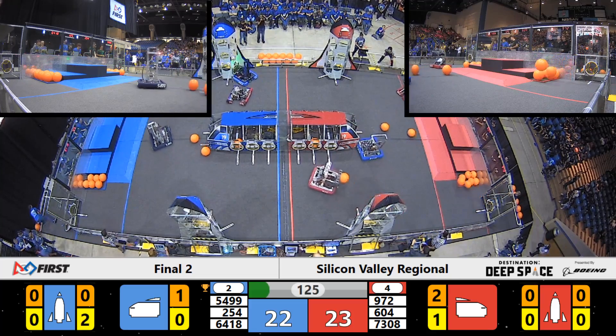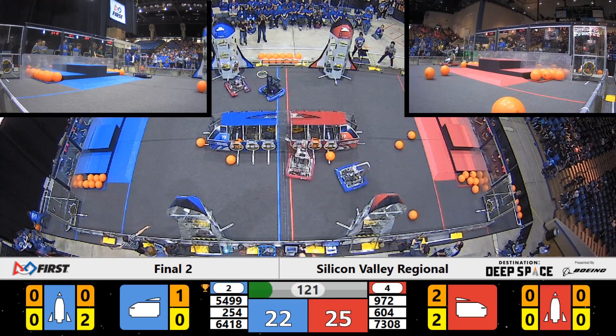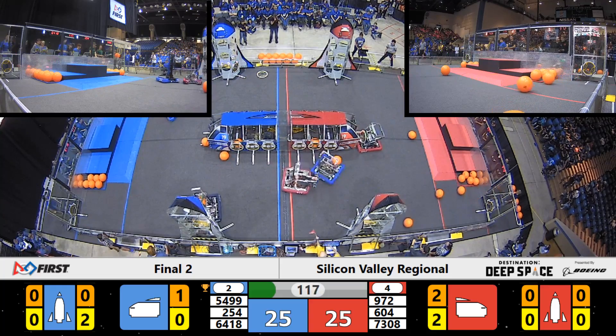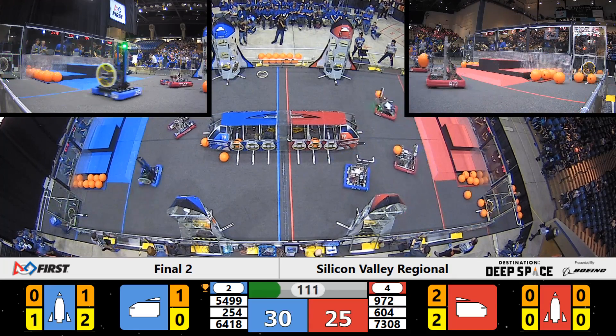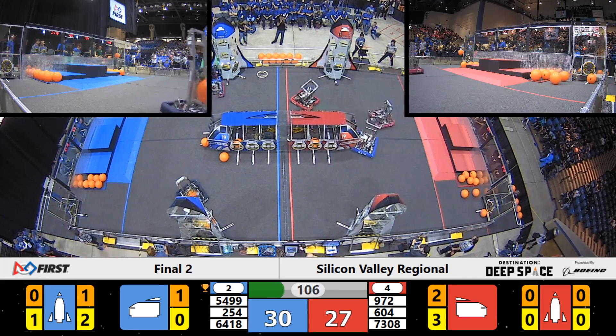The Bay Orangutans on the blue alliance are headed back over to the loading zone — they're looking for some cargo. They've got two hatch panels on their rocket already. Jeezy Poops have one hatch panel. They're encountering some defense from the blue alliance. Misfits over here on the blue alliance are playing some defense.